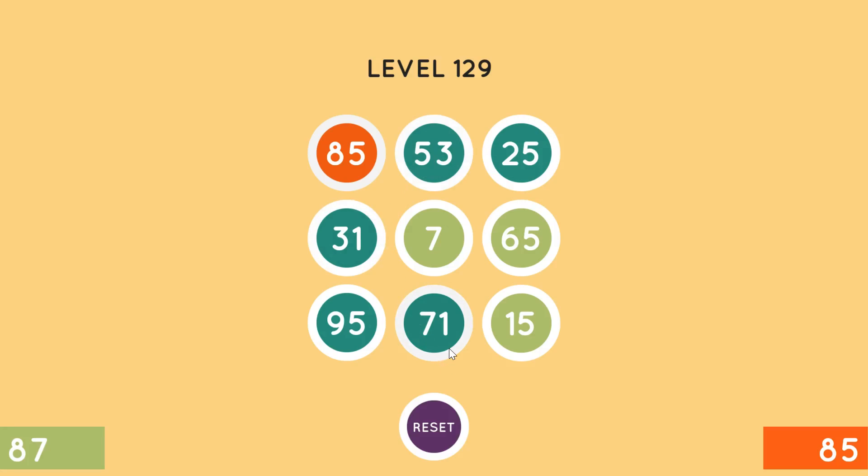Well, 84 is only one away from this. That might be the solution, or it might be a misnomer, because we now have to figure out how to get two numbers to combine to be one away from something else. So 78 doesn't equal anything, 86 doesn't equal anything. 86 plus 7 would be 93 — that's two numbers away.